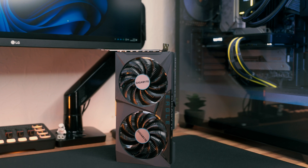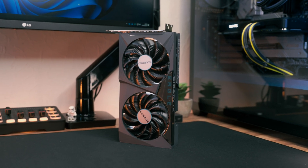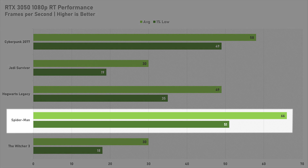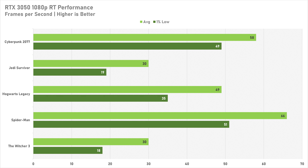Across the games tested today, the RTX 3050 leaves a little more to be desired. As a PC gamer you'd want at least 60 frames per second, and the only game to achieve that today was Spider-Man Remastered. Every other game got below 60 FPS — some were quite close, like Cyberpunk at 58 FPS, and you could always enable one of Nvidia's biggest benefits, which is DLSS.